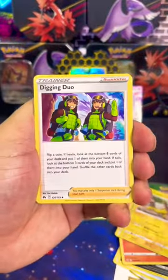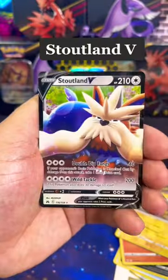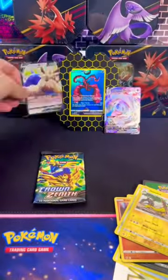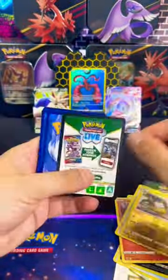And we're getting more V-Star cards — I'm definitely chucking that thing like Cool Trainer Ryan would do. And we got a Hop Reverse Holo and another Stoutland V. I've got at least nine of those Stoutland Vs now, I'm so over those things.